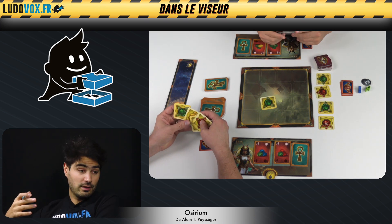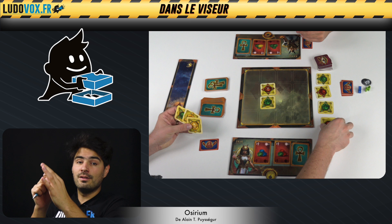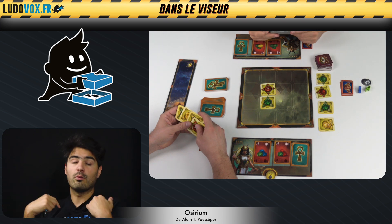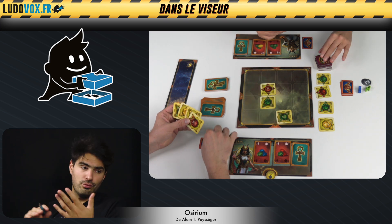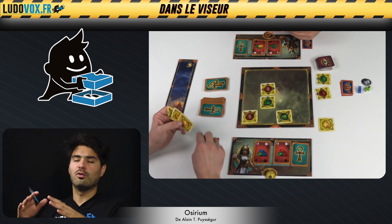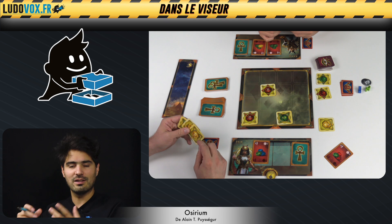Pour accomplir un rituel, il va falloir aligner des amulettes. Les amulettes ont des flèches, on va pouvoir les placer sur une grille. Il va falloir aligner deux flèches ensemble pour créer un alignement d'amulettes valide. On va essayer de placer les amulettes correctement pour accomplir ses propres rituels. Sur le plateau des autres joueurs, on va pouvoir voir plusieurs rituels qu'ils ont en préparation. Sauf que tout le monde a un rituel caché, donc il y a un petit peu de bluff, un peu de préparation secrète derrière le rideau. Ça crée de l'asymétrie entre les joueurs.